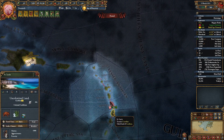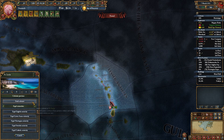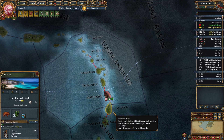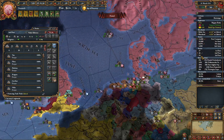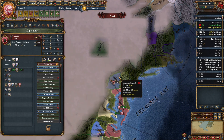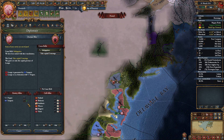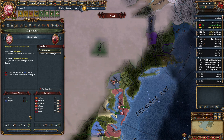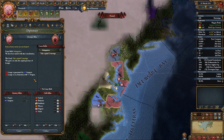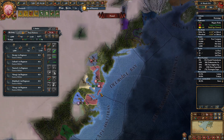Maybe I wanted to go here instead. Yeah, let's go here. We got a 10 stack here. It's only against Iroquois and Pequot. You need to recover, so let's have you recover for a minute and then we'll do that.